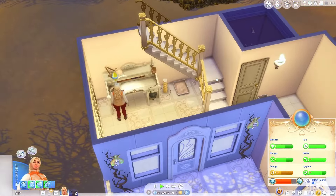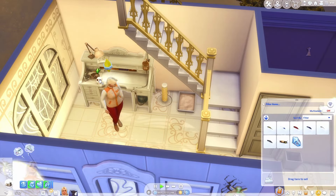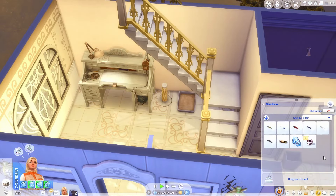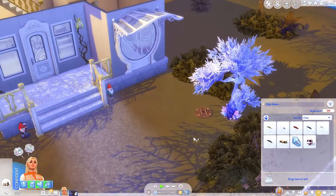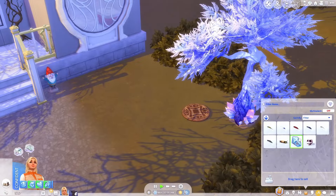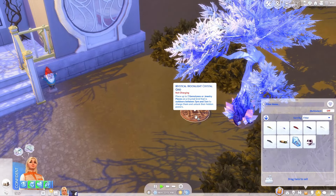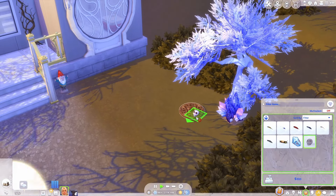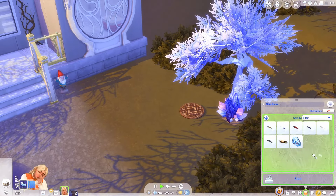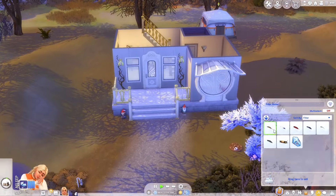We have a skull — yay! It's worth 800. We can double that, making 1600 simoleons today. Let's put this on the charging table. It's 810 now, and after it charges we'll see how much it's actually worth — that should be interesting.